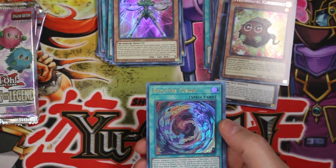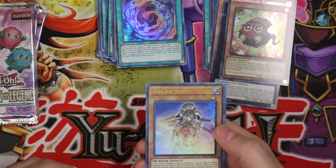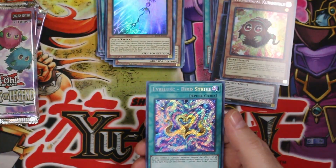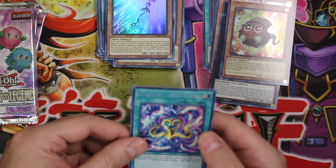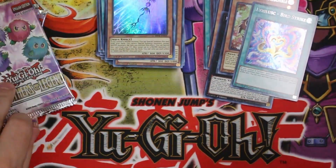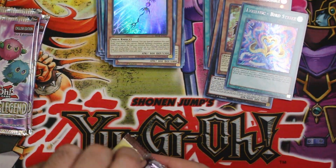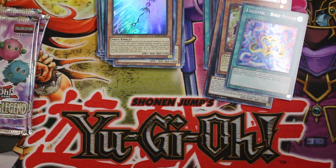Let's see — ZS Orb or Sage, oh Red Ice Fusion, that's a nice reprint, very nice. Idia the Heavenly Squire, Silent Sea Nettle, Lyralisk, Bird Strike. I know that some of those Lyralisk or bird-type cards are worth a little bit of money, so that might actually be a little hit there — we'll have to check.